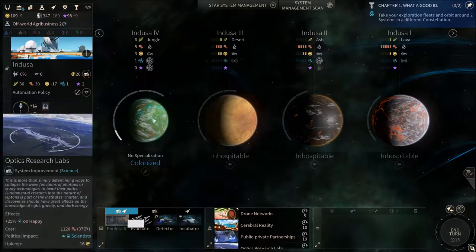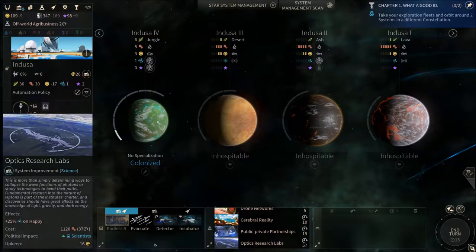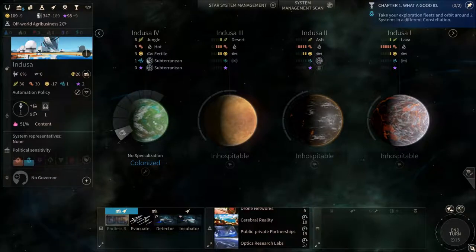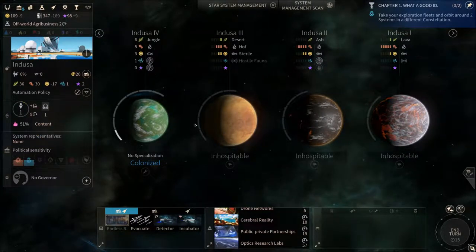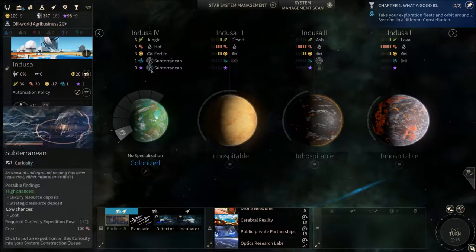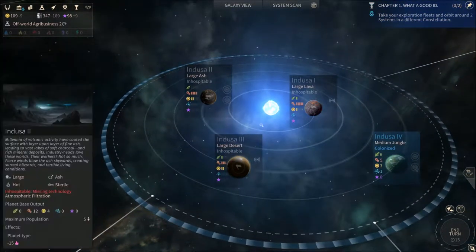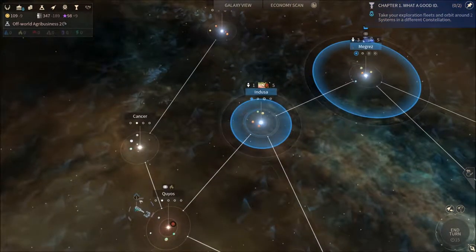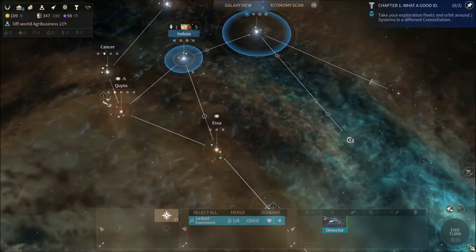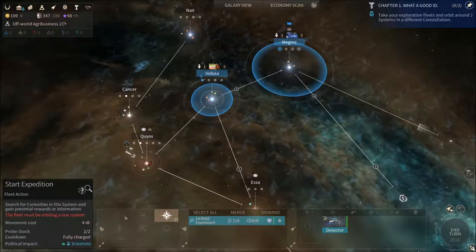After that I suppose we should get this and then this, because this is useless until we get extra happiness. These things, which I haven't explained at all, are called Curiosities — they contribute some things to planets and systems occasionally. As you can see right now we don't really know what they are, it's just a question mark. You can either queue them up to get them resolved, or you can send your Exploitation ships to camp themselves in a system for a couple of turns and use expeditions on the planet to find out what curiosities are.